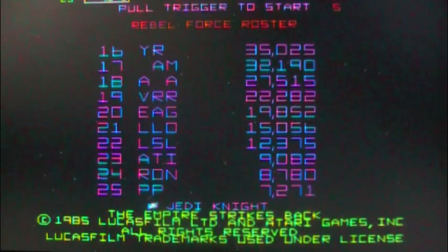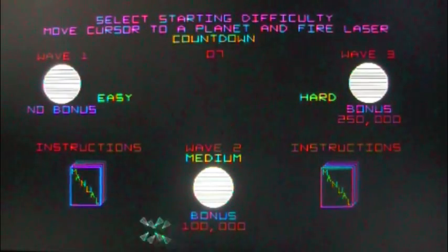It uses the vector style graphics really well, and it's got some awesome audio as well. So I hope you guys enjoy it, thanks for tuning in. The Empire Strikes Back was released by Atari in the arcades in 1985, two years after the initial release of the Star Wars Arcade.